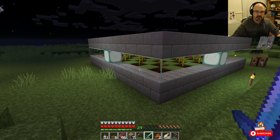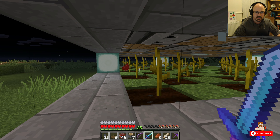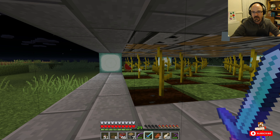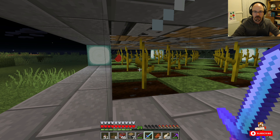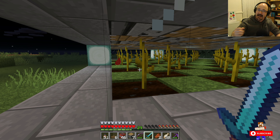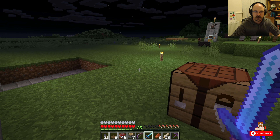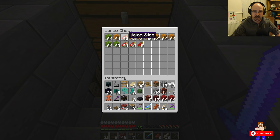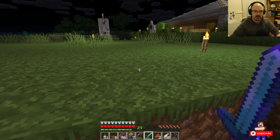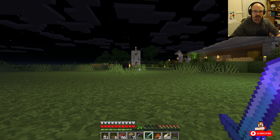There's a couple of melons waiting to be harvested. This is growing both pumpkins and melons and it dumps them in the chest down here. The output is really good — I've already converted them from slices into the full thing, and there are loads of pumpkins.